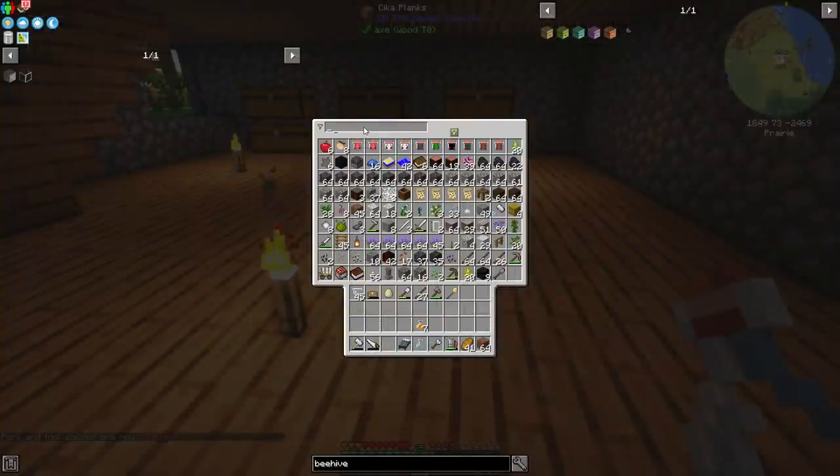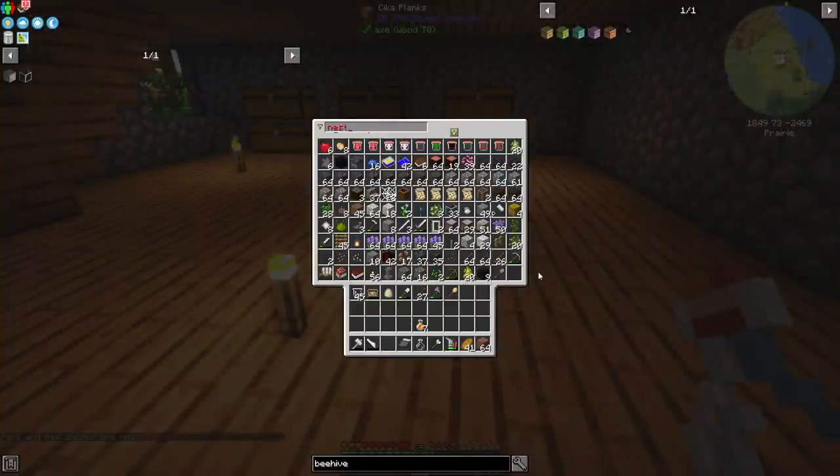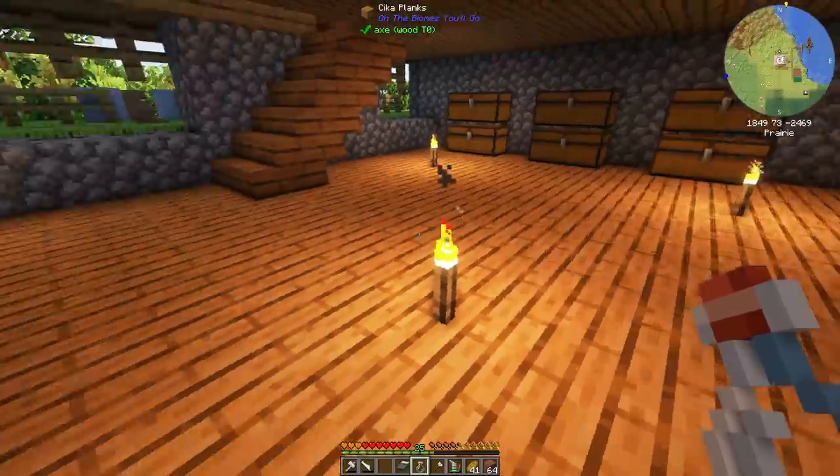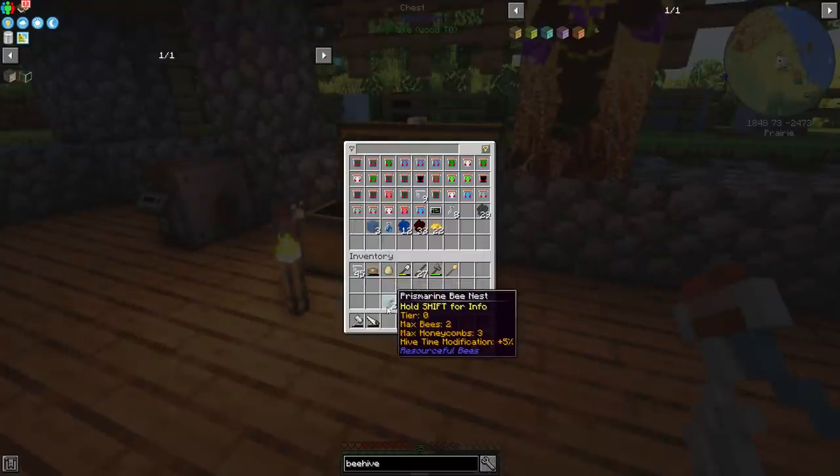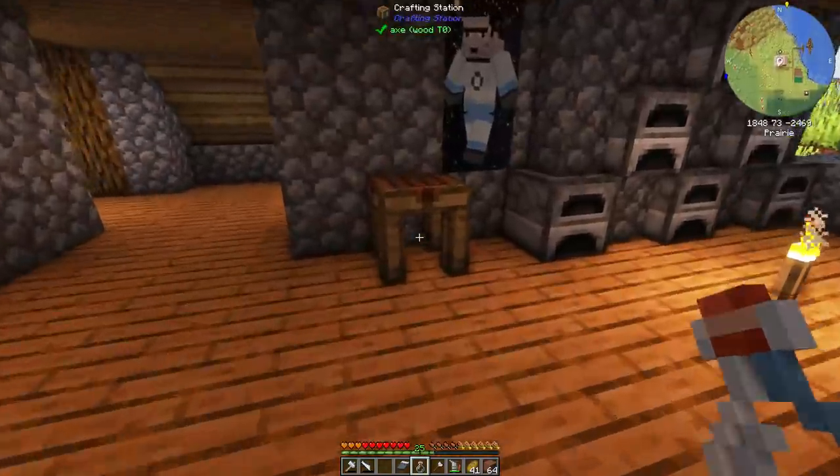First we're going to need some nests. I should have some in my backpack. I thought I gathered some — I must have put them in the bee chest obviously. There we go, got some prismarine bee nests. Two should be enough to start with. We've got the nature essence — 21 of these. Nature essence is used to make grass.